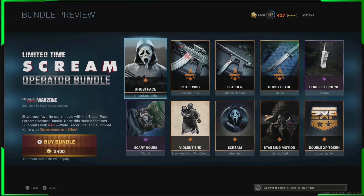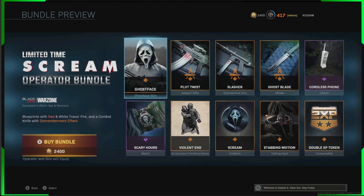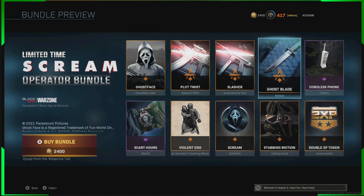So you can buy the bundle when you're in Modern Warfare multiplayer, then once you buy the bundle you press X to equip and he will be equipped in multiplayer. Let's go through and do that right now.